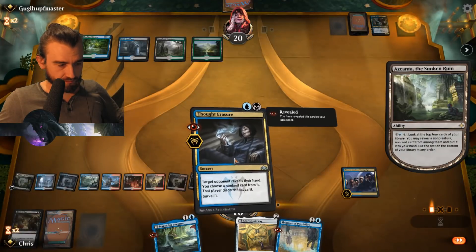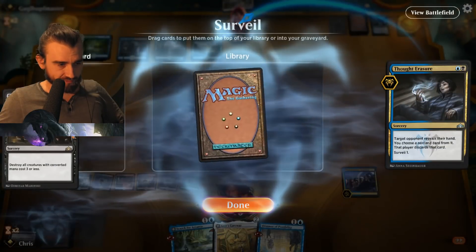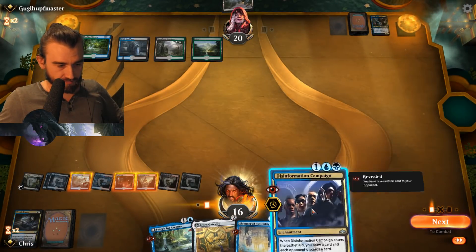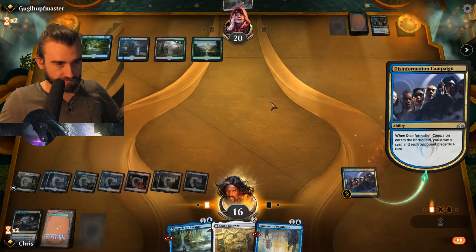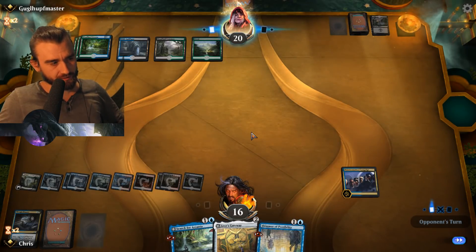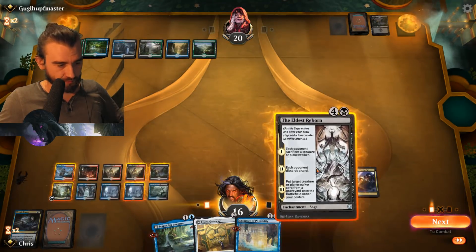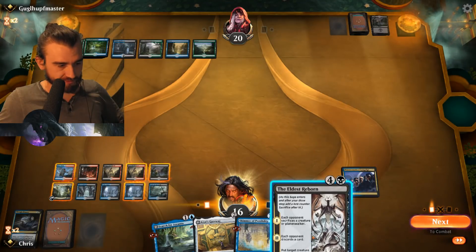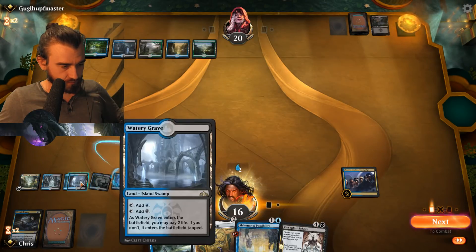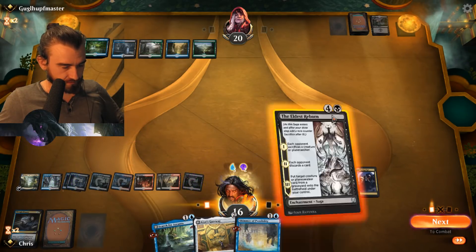Shimmer seems pretty good here. Thought Erasure whatever he's holding. Ritual of Soot — no, probably want a win condition here. This down again. Perfect — this down tapped and we can win with Angrath. It's called The Eldest Reborn — yep, there's The Eldest Reborn, that's pretty good. Why are we tapping this way? Blue, blue, blue, black, black — and let's reborn.